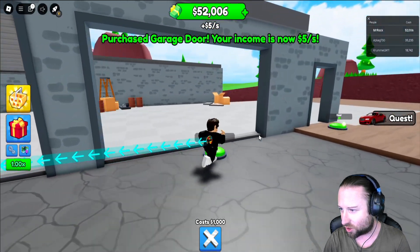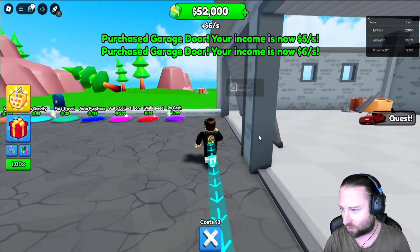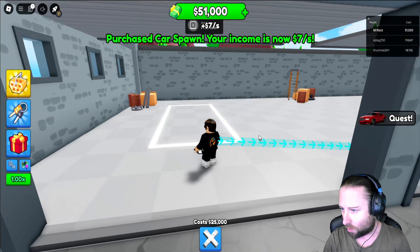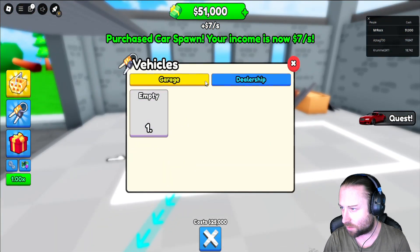So let's go ahead and get all these doors. Let's go and open this one as well — opens automatically. And we've got a car spawn coming in. So can we spawn cars already? We've got an empty slot. We have got the dealership as well.